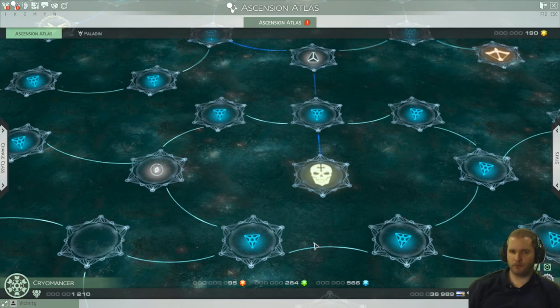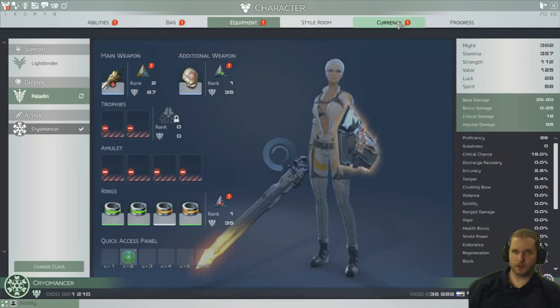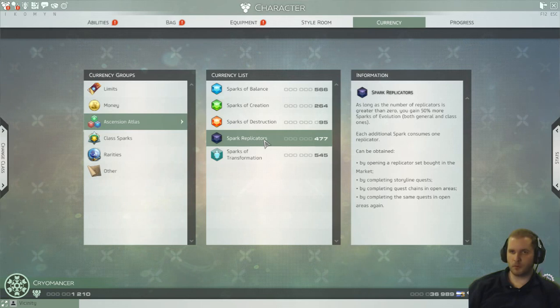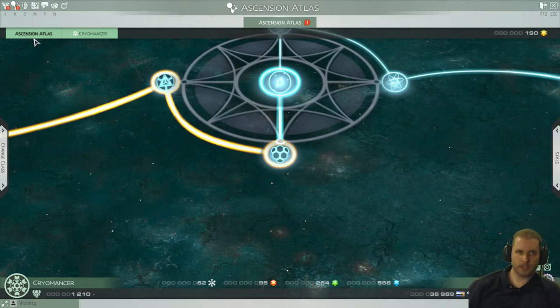You can boost how fast you're earning these gems by paying real money. If we go to Currency and Class Sparks — wow, that's a lot. So Spark Replicators are temporary buffs which allow you to earn 50% more sparks. You could basically spend money to earn things faster, so money would allow you to level up faster, which effectively would also give you more power. So you could argue that you could just buy your way into power.